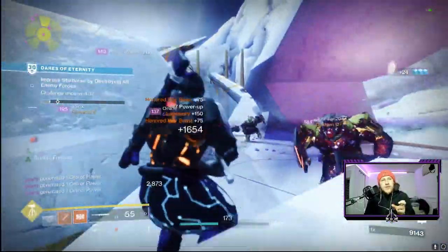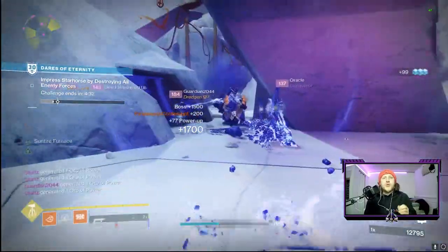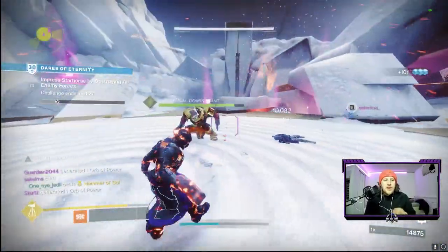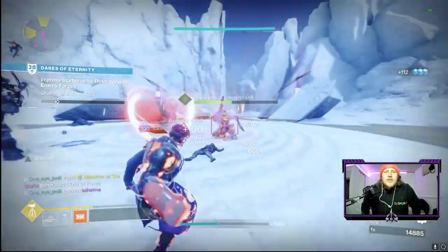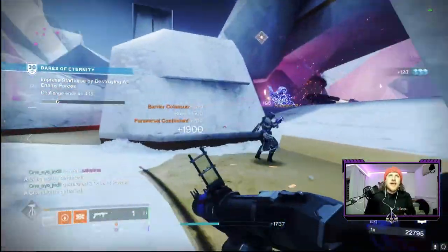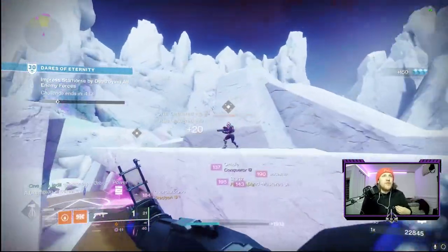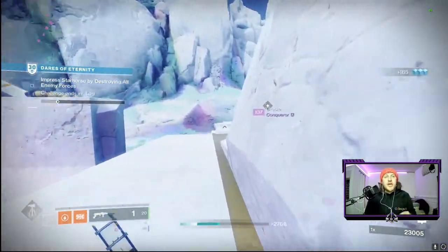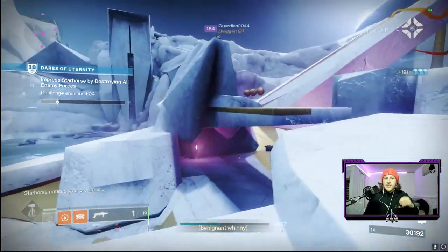When you first load into the activity, which is now right below the Moon — kind of looks like a black hole, the eternity space — you load in and go through a portal that takes you to an area that looks like the old Eternity map for PvP, but it looks like it's on Europa. You come in, wipe out some enemies, and the first thing you do is spin the wheel of enemies. Once it spins, it lands on something — we got Cabal for this round. You can land on Hive, Taken, Fallen, or Vex.